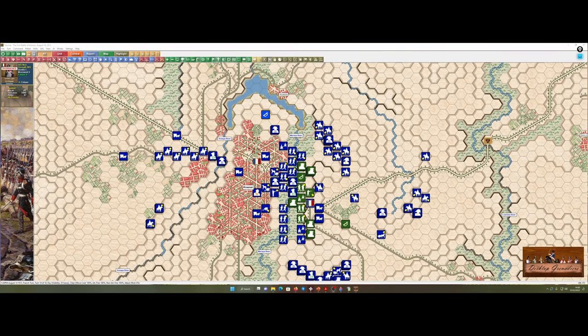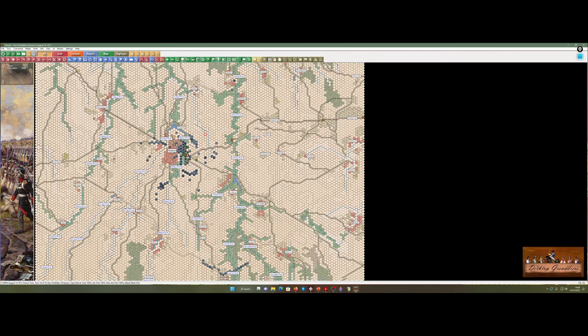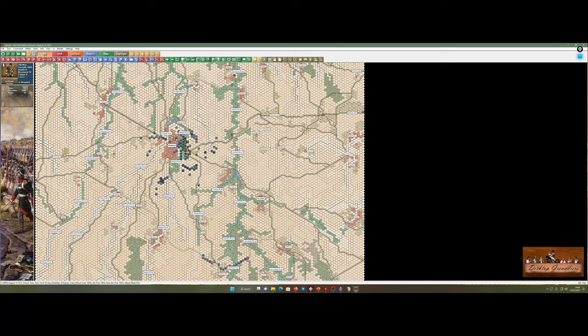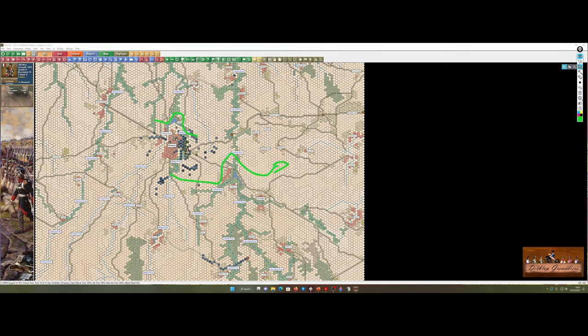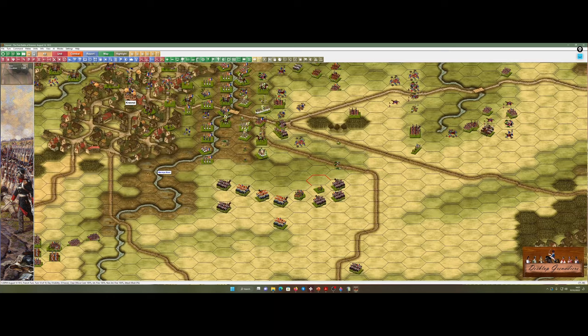I'll do the flanks before we get into the mess of the town fighting down there. Everything's okay. This heavy cavalry — I feel like I'm marching it for the sake of marching it. On the same premise as the reserve cavalry, is there any point in doing all that? I feel like to shorten the video I would in a real game against somebody else have continued marching them up there to that lovely cavalry ground. I'm just going to save a little bit of time, but that's what I would do in a serious game.